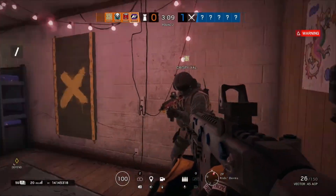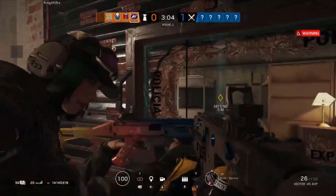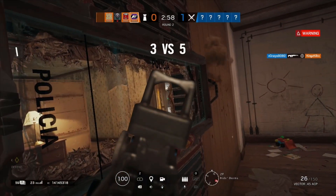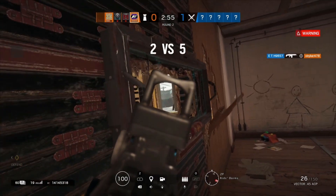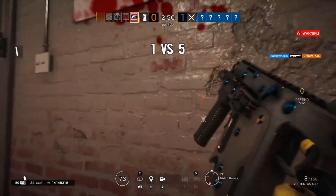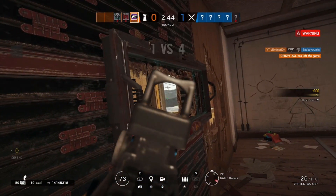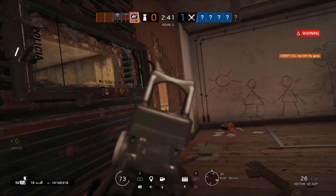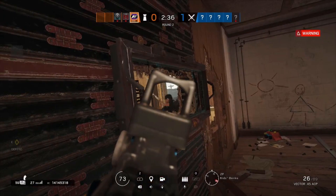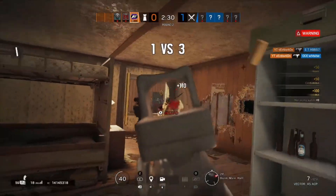Coming in with Mira's primary weapons, the first primary is the Vector 0.45 ACP. This gun comes in at 23 damage, but it makes up for that with a 1,200 rounds per minute fire rate. The fire rate is definitely very strong, and its recoil pattern isn't that bad. If you shoot it straight at a wall, it just goes up with no real problems. The further away you get, the harder the recoil is to control, especially at 1,200 RPM. It has 25 bullets in the mag, which goes quickly given its fire rate.